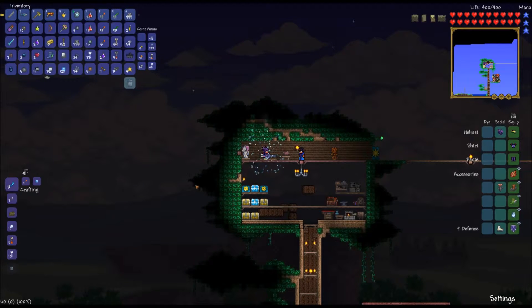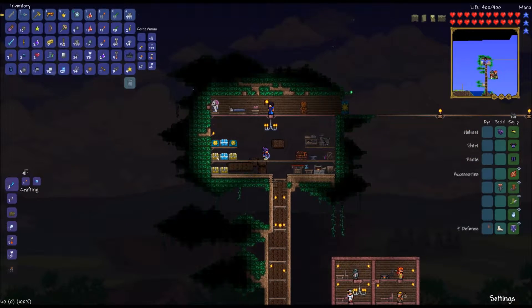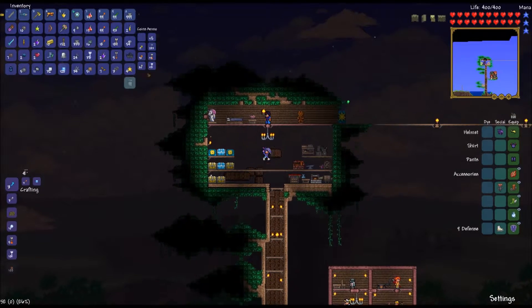Head back home. A couple things I found while I was out there - hasty water walking boots. Those are to walk on top of water. They're pretty cool, I'm going to keep them around. I found a mithril - 16 pieces of mithril ore.